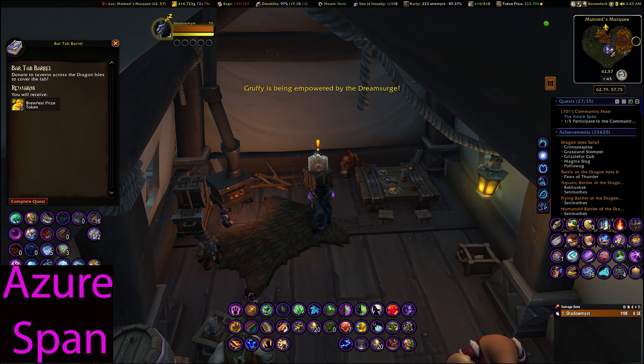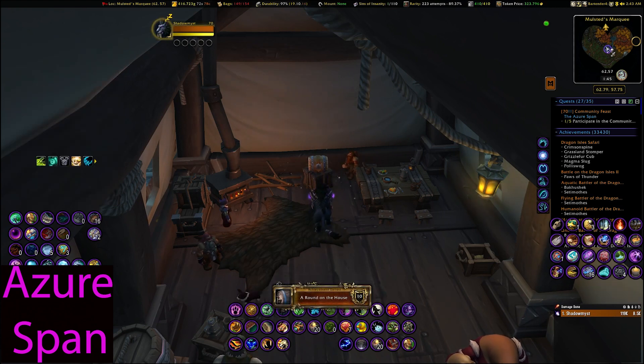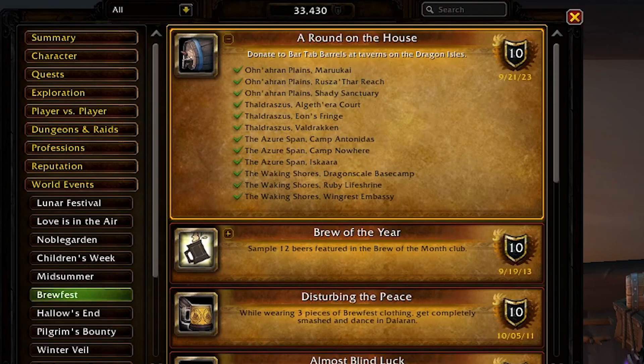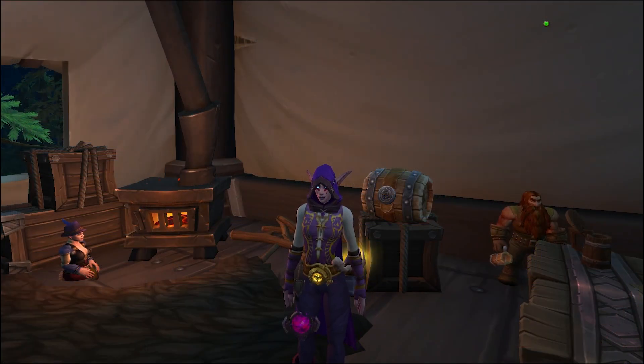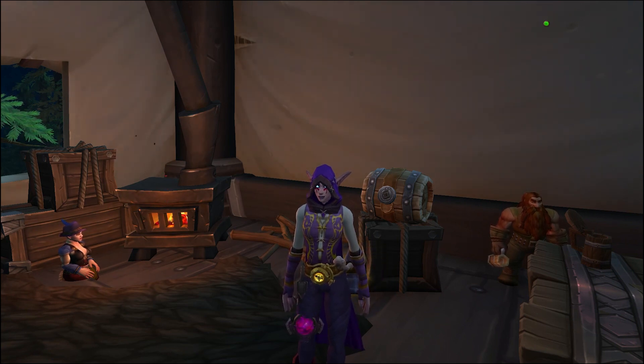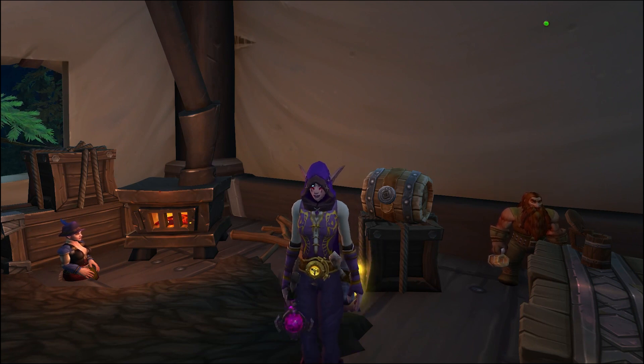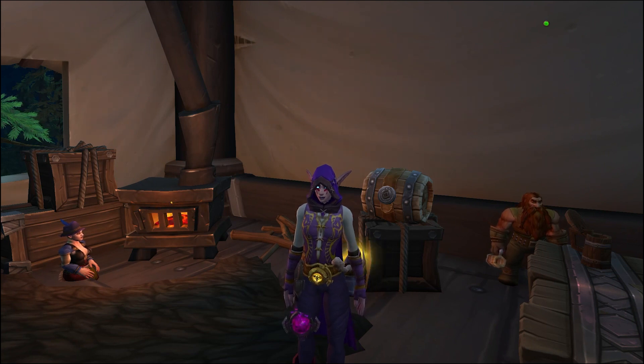In Thaldrasis I initially flew manually, but at Eon's Fringe I started running out of vigor and thought, I know better than to do this manually — so I started taking flight paths, which is so much easier. Don't manually fly, just take the flight paths; it's very fast. This achievement is great for currency — you get a total of 120 currency, so get all your characters to do it and farm those Brewfest items nice and easy. Hope you enjoyed, and we'll see you in the next one!